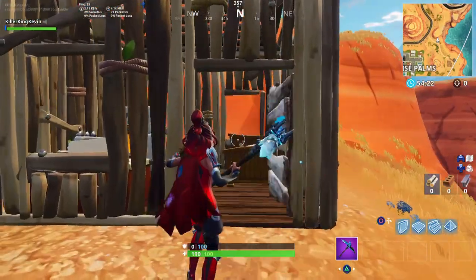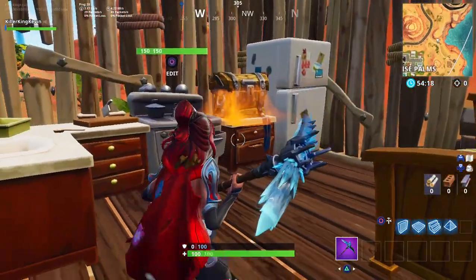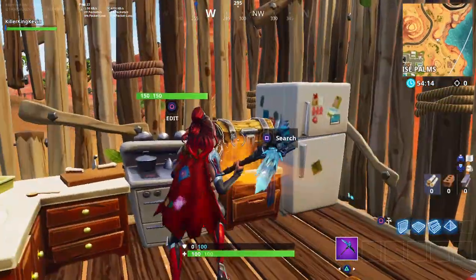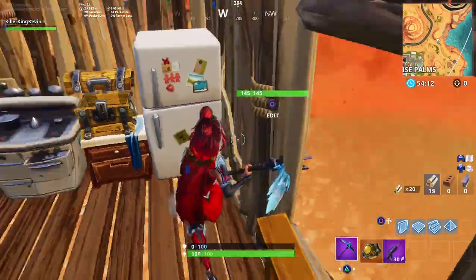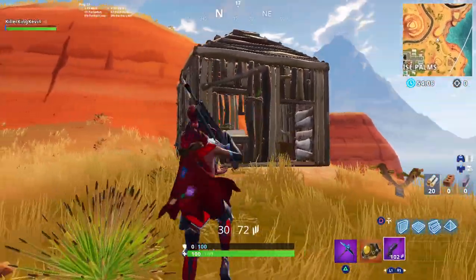The Red Riding Hood skin is also in the game — that's the Fable skin — and here's the house. You can see the bed, a fridge, kitchen, and a chest. That was actually pretty good loot, but there's nothing too much here — just this house at the edge.